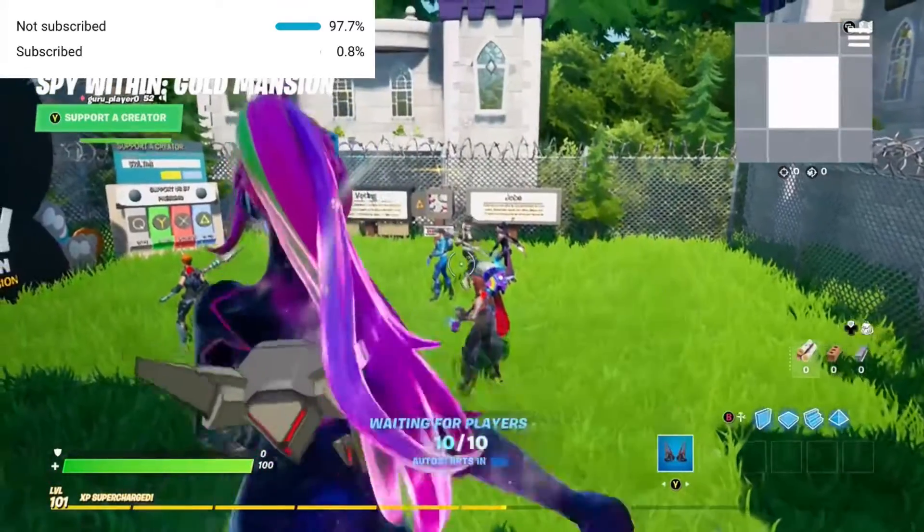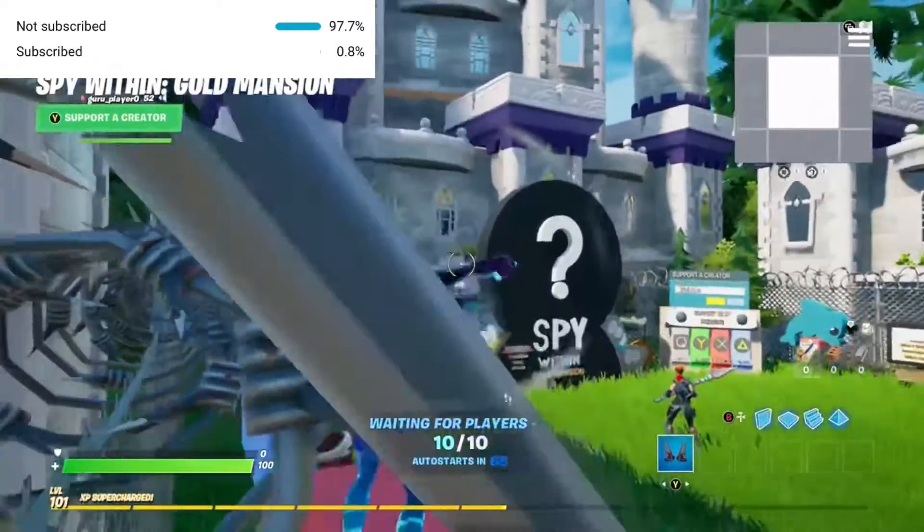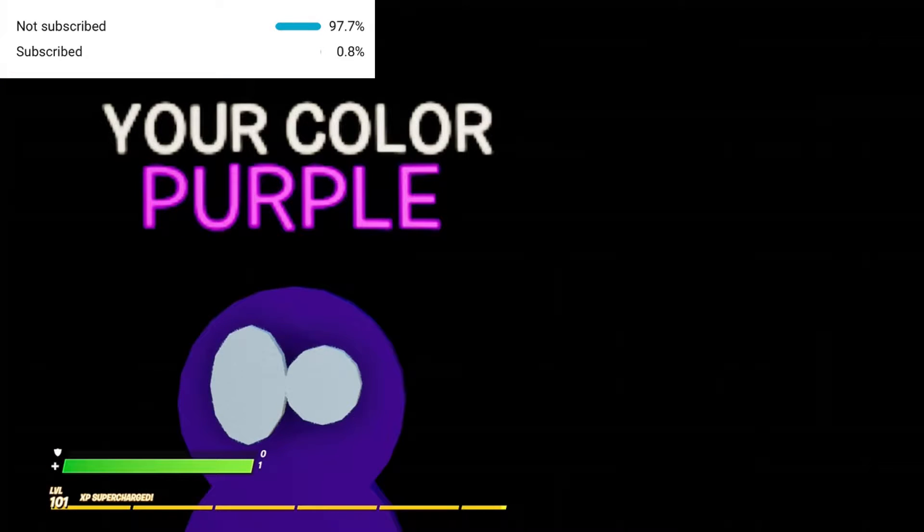Alright guys, so I'm going to show you how to do tasks and stuff. So in this game mode, you get — I think it's every five times you play this — you get the spy, and what you want to do when you get the spy, you got to kill three people. And you don't want to mess up, because it's quite annoying — then you got to wait a bit.